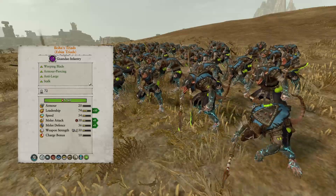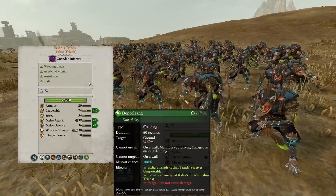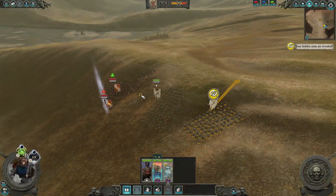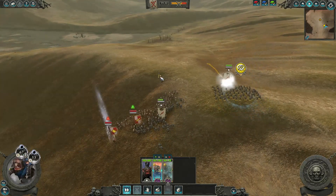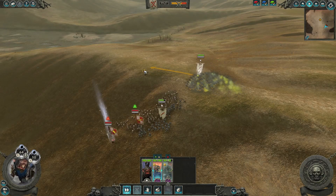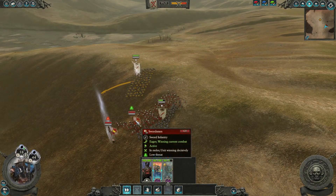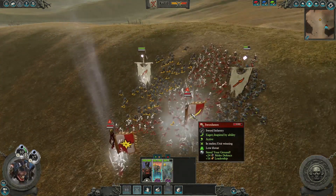Iksha's Triads are pretty much the same as their normal variant, with the added ability called Doppelgang. When activated, Iksha's Triads become unspottable and create an image of themselves as a decoy. This decoy unit does not do damage, but they are extremely useful for holding down an enemy, allowing the real version to flank and surround them. This infantry should still be kept on the flanks of your front lines to help fend off any charges from cavalry or monstrous units.